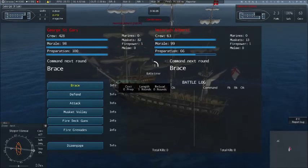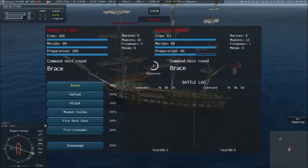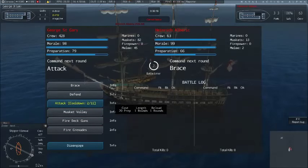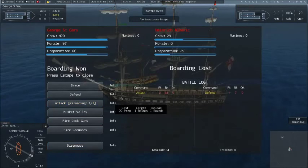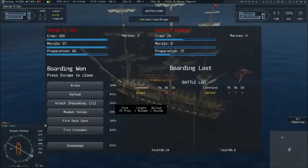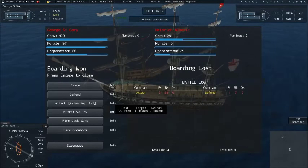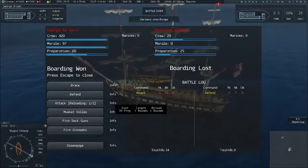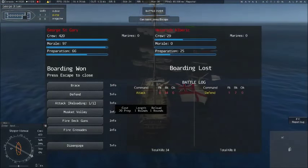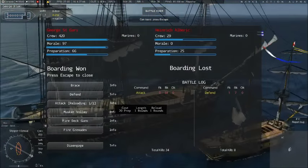So here we are in the boarding mini-game. I've actually never seen this before, because the last time I played it was a much simpler version, so I guess I have to do something — which I guess could be attack. I mean, I think I'm going to win anyway, because I have a crew of 420. Yeah, I think... Boarding lost? Oh man. I don't know how, but... Has he sunk, or did he capture me? No — he seems to have struck his colours. He's got a white flag there. So he's lost and I've won. I'm an idiot.